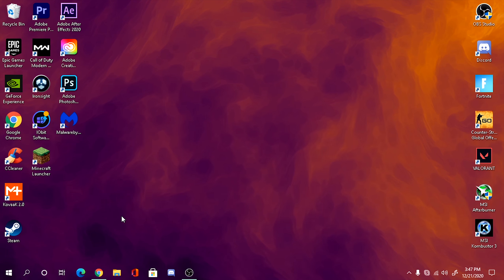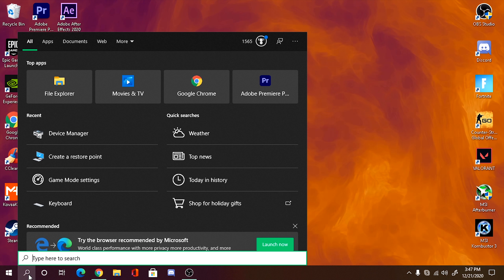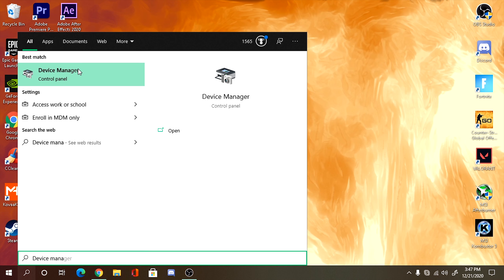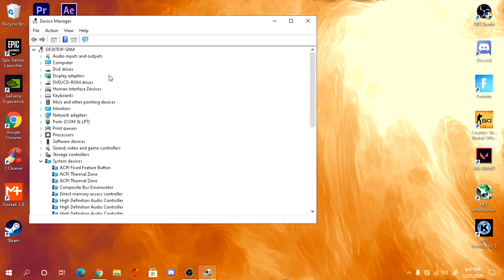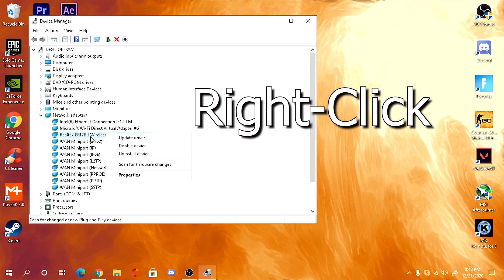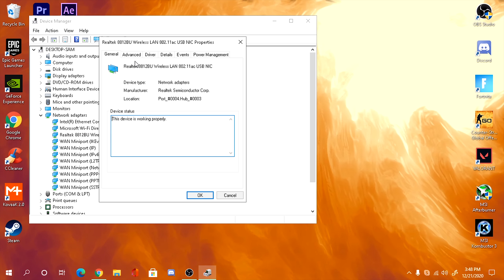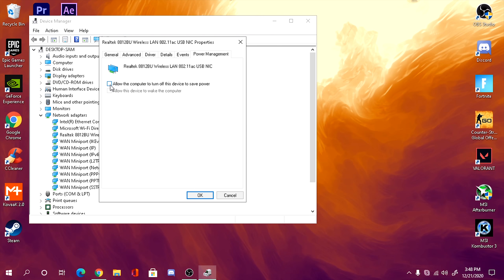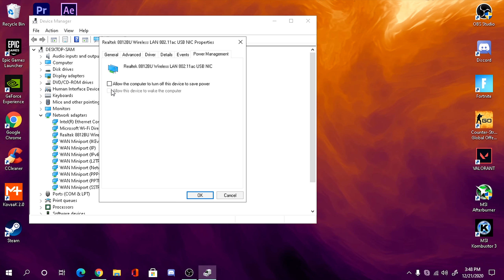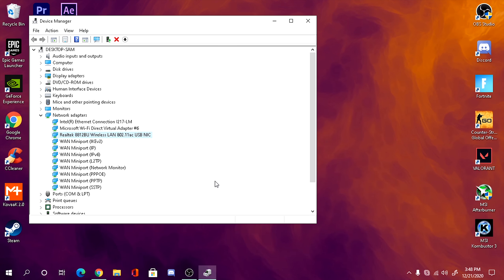The third tweak: go to the search bar and type in 'Device Manager.' Click on it, then expand Network Adapters and click on the adapter or Ethernet connection you're using — for me it's the Realtek 8812B wireless adapter. Right-click it, click Properties, then go to Power Management. The default setting says 'Allow the computer to turn off this device to save power' — uncheck that and uncheck any other options here, then click OK and exit out.